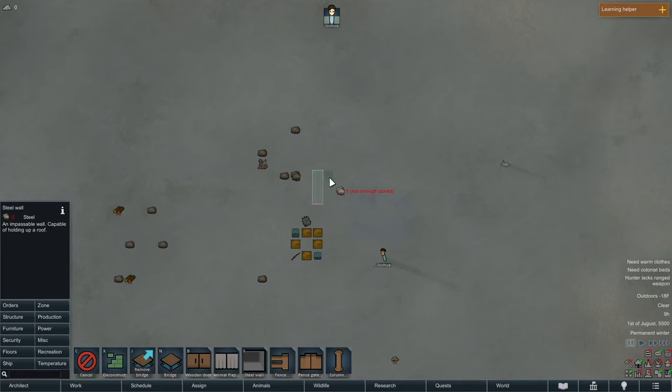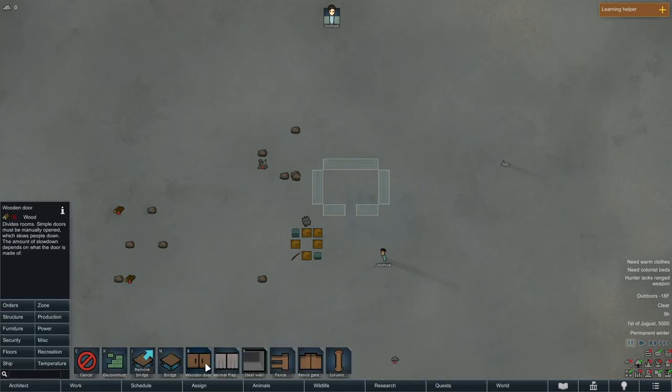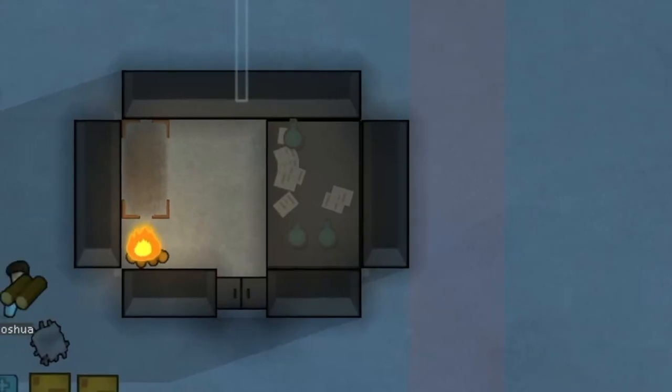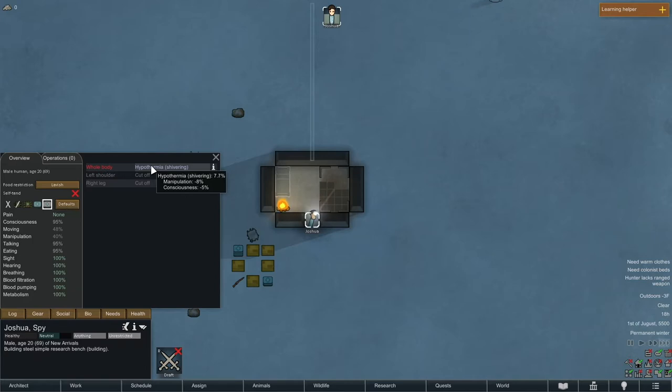All right, we have landed. We're gonna put up a little structure so we don't freeze to death — a little three by five made out of steel because we have an abundance of that. The beginning design is based off of Ronamont's sea ice challenge, where he did a three by five with a research bench on the right side and a bed on the left with a campfire. Shout out to him for that design.